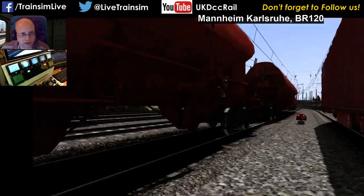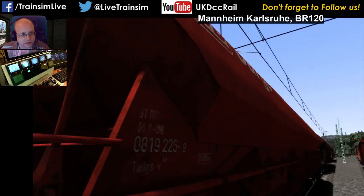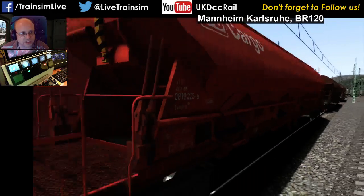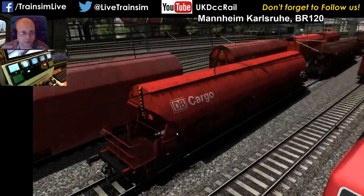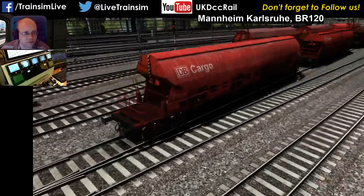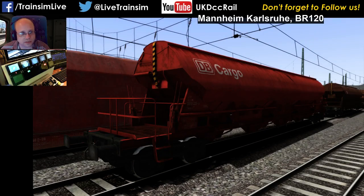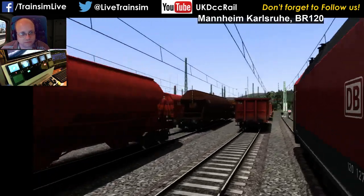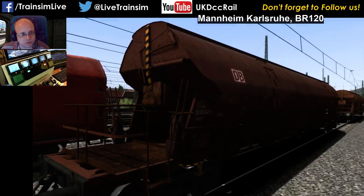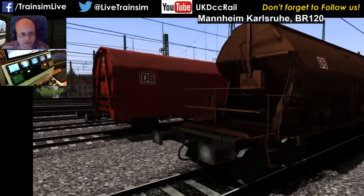And then you've got these ones, and I can never remember how you pronounce these names. So where do you find — there it is. It is the T-A-D-G. So again, there are four. So you've got the DB Cargo one, which has got weathering on it. You've got this DB Cargo, which has got less weathering on it. This DB one — I don't know if that's supposed to be rust or if that's coloured — but that's in a pretty bad state.